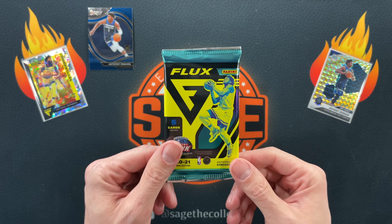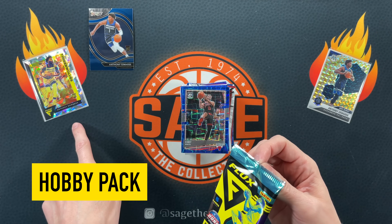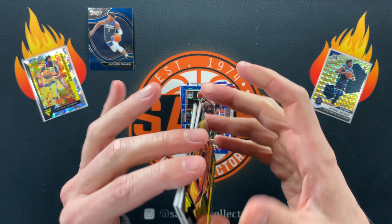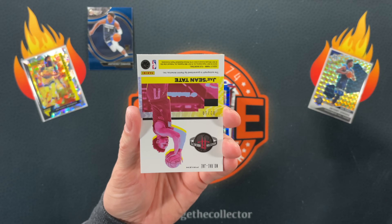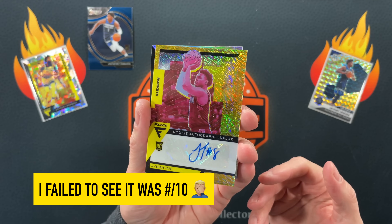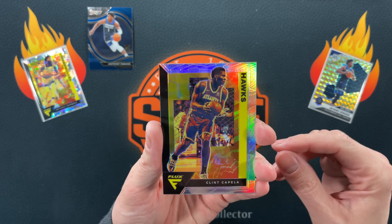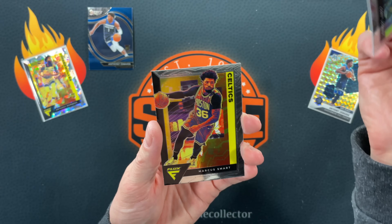We are down to our final pack - Flux. Can we pull a parallel of that card right there? He's even on the cover. Come on, let's finish strong. Bazley. What is this? Jayshon Tate Auto? Okay, nice. Silver of Clint, Corey Joseph, and Marcus Smart.